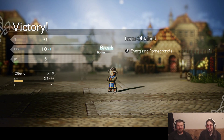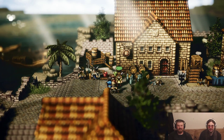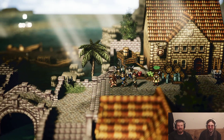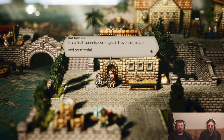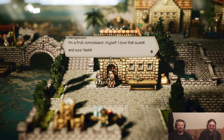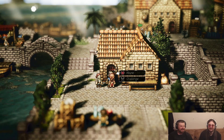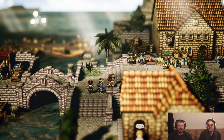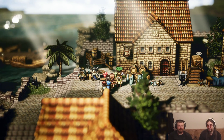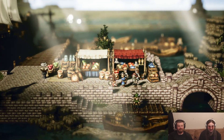Just leveling the crap out of this guy. Energizing pomegranate. Have we had more than one type of pomegranate now? Yeah, there's pomegranate essence and energizing pomegranate. Okay, so I can start her story off. But I think maybe I should explore more town? Yeah, why not — fight this guy. I'm a fruit connoisseur myself, I love the sweet and sour taste. I can't fight him — probably because he's a fruit connoisseur. I probably have to use her, buy fruit from somebody and give it to him. That's my guess.